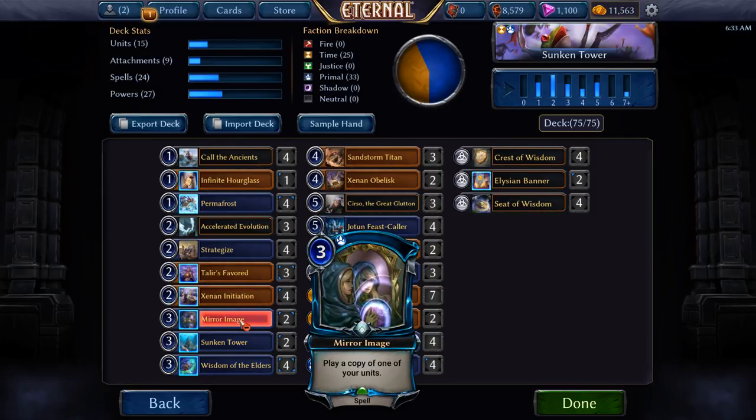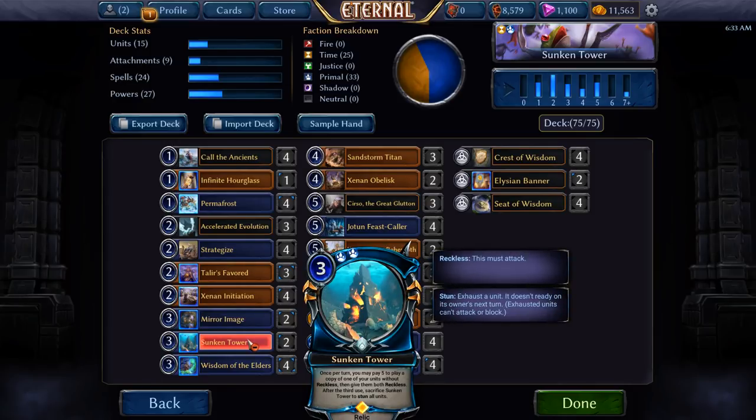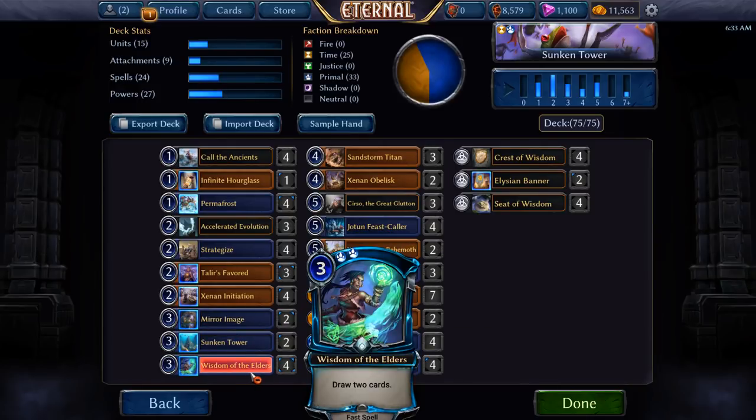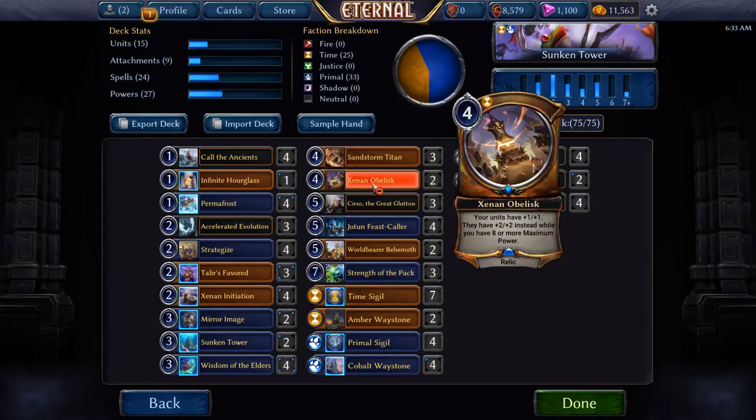We're running 2 Merit Images and 2 Sunken Tower. Sunken Tower reads: once per turn you may pay 5 to play a copy of one of your units without Reckless, then give them both Reckless. After the third use, you sacrifice Sunken Tower to stun all units. The reason I'm building this deck is I got a premium version from Reset Rewards, and I recently got another one in a booster pack. 4 Wisdom of the Elders, 3 Sandstorm Titan, 2 Obelisk.